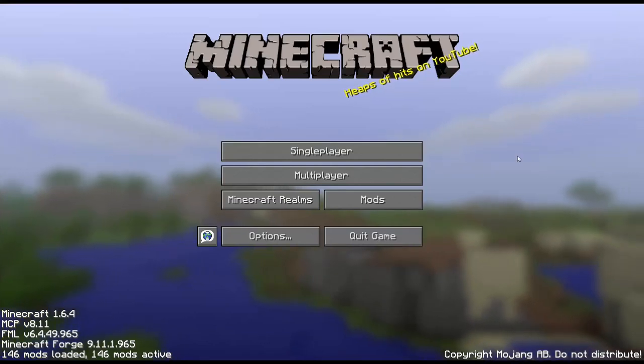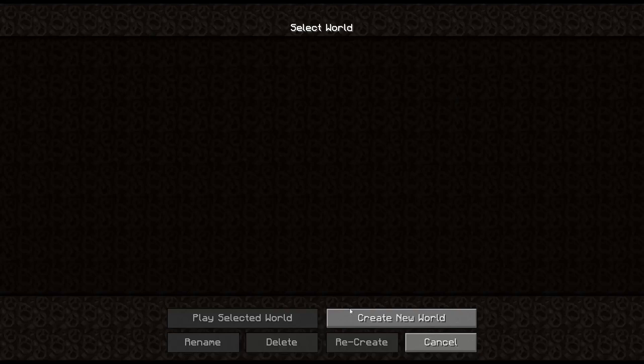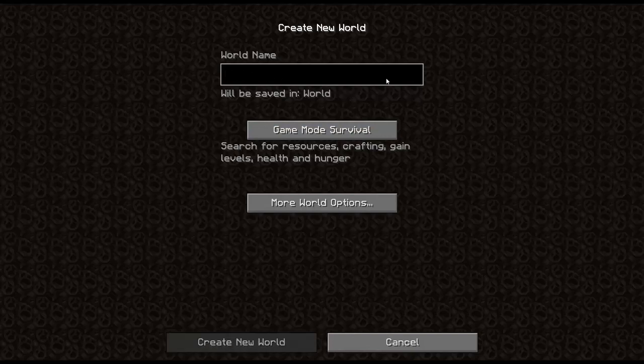All right, folks, it's time for some Minecraft - time for some Blood and Bones. Blood and Bones 1.1.1 is now out, and that second digit being a 1 means it has moved from a beta pack to a stable pack. That also means it's time for a world reset.